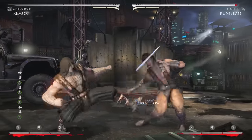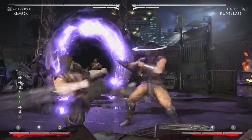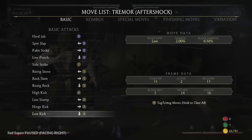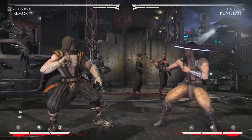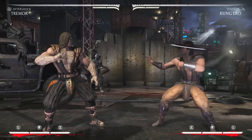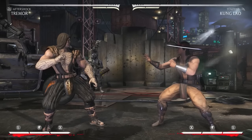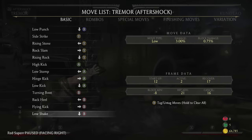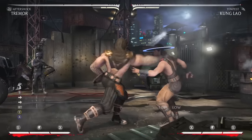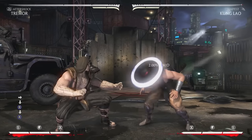Down three has no range up close, but on wake-up and similar situations you can definitely use it. What's actually very good about Tremor is down four, because down four has its own hitbox — the ground is hitting you, not Tremor himself. It's separate from Tremor's hitbox, so it has a lot of range. It's plus 21 on hit, so you go in for pressure afterward. Down four and down one are the best pokes in my opinion.